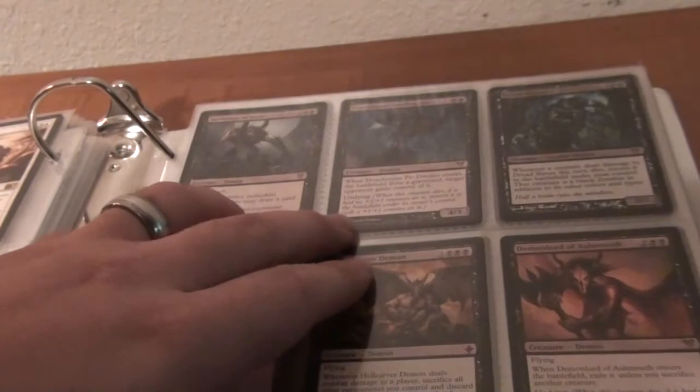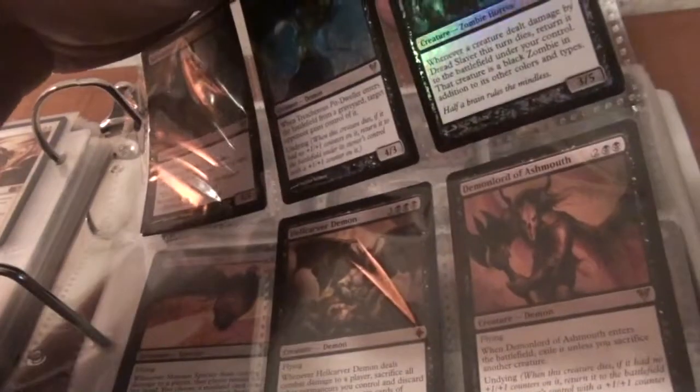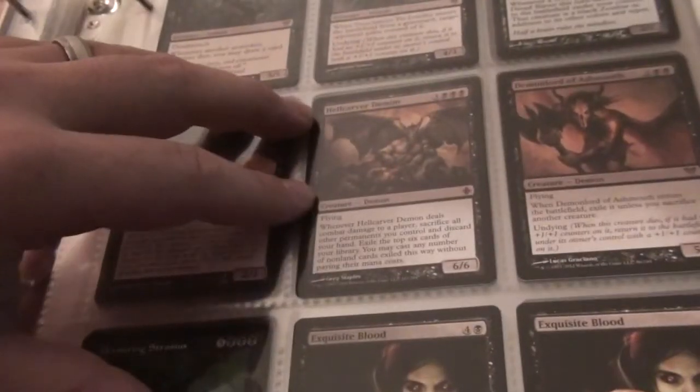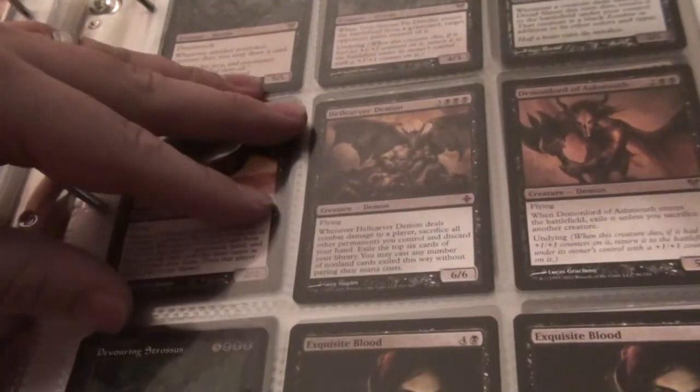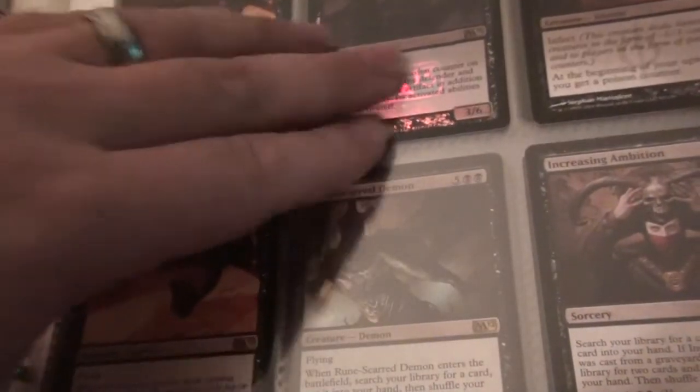Okay, that's for the black. Harvester of Souls, Treacherous Pit Dweller, Dreadslaver which is Foil, a Demon Lord of Ashmouth, Hellcraver Demon, Devourous Derosus, two Exquisite Bloods. Shimmy Inspector times two, Zathrid — the Friday Night Magic Promo, Phyrexian Vat Mother.